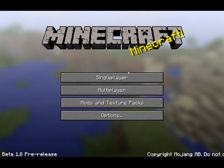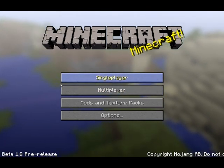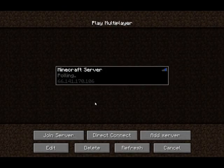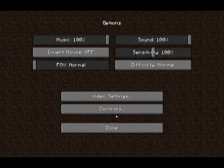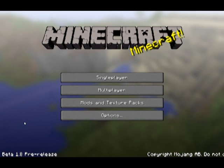I forgot to show y'all — this is the new screen. Kind of like the multiplayer menu: you can click on the different servers, you can add, delete, blah blah. I don't have any texture packs on, I need to get some. Alright, that's the video.